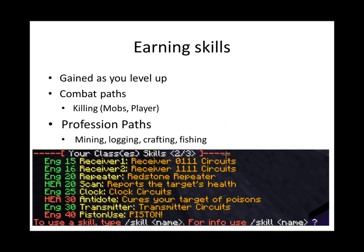The second column is the level at which you earn that skill. The third column is the skill name, which will be important later. And the fourth column is what the skill does. You'll also notice that some skills are highlighted in green and some in red. This screenshot is from a character that is a level 20 healer and a level 31 engineer. Skills in green are ones already learned; skills in red are ones not yet learned but will be earned once you reach that level.